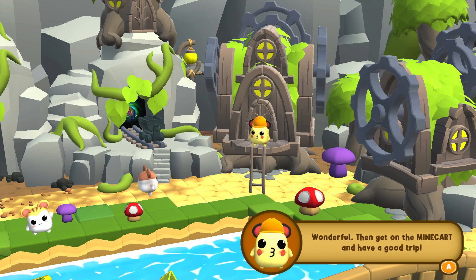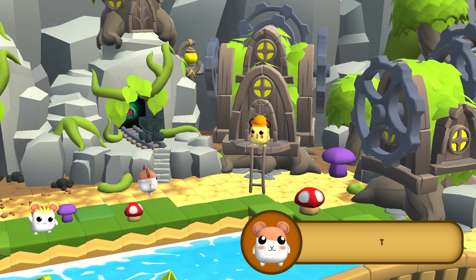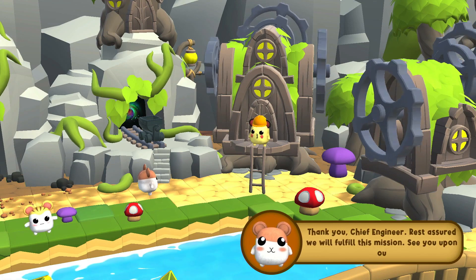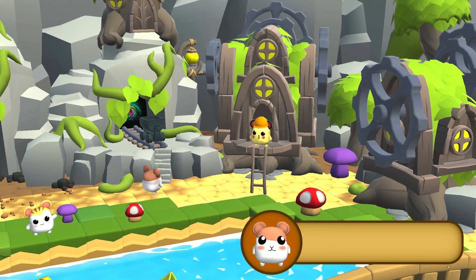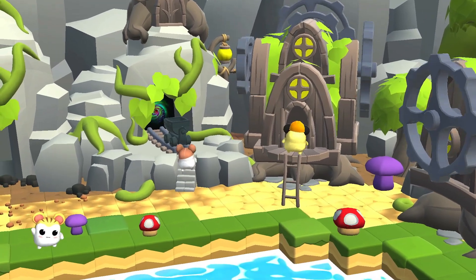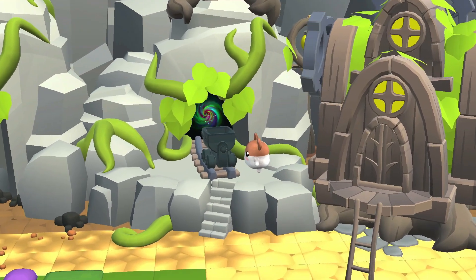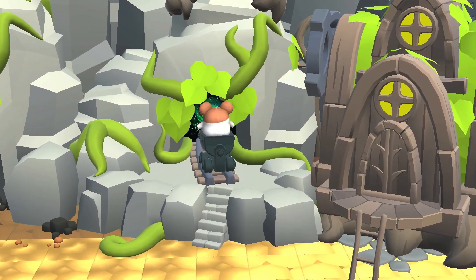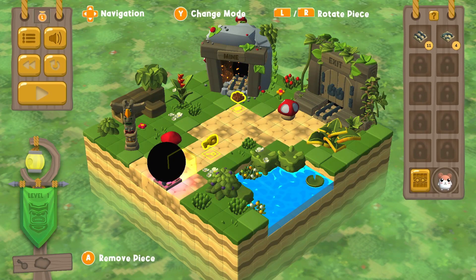The engineer says: "Wonderful. Then get on the mine cart and have a good trip." I can see a little mine cart in front of us. The hamster thanks the chief engineer and says: "Rest assured, we will fulfill this mission. See you upon our return." We waddle up to the mine cart and jump in. From what I saw, we'll be spending quite a bit of time in this mine cart. We're going through the dark — here we go!